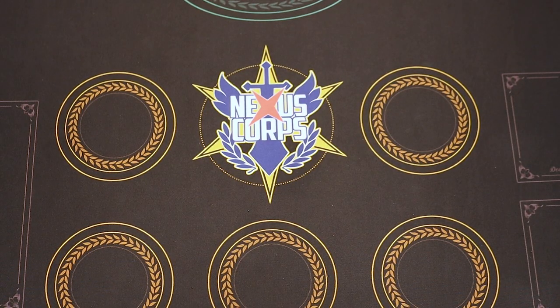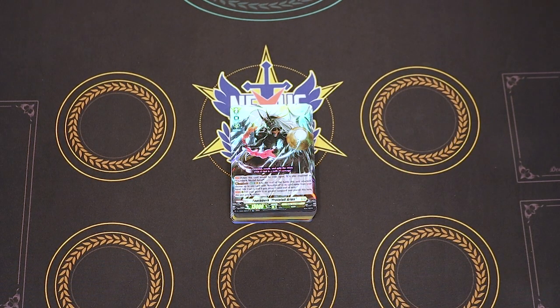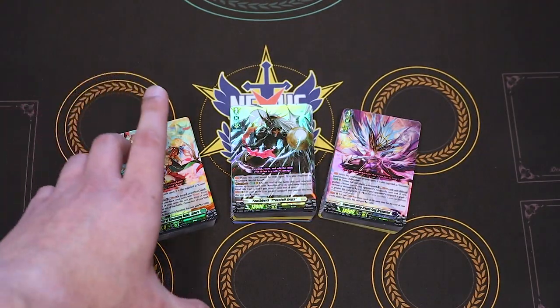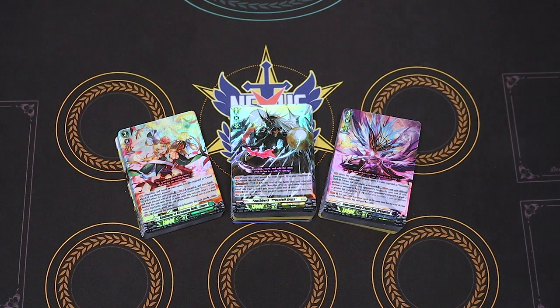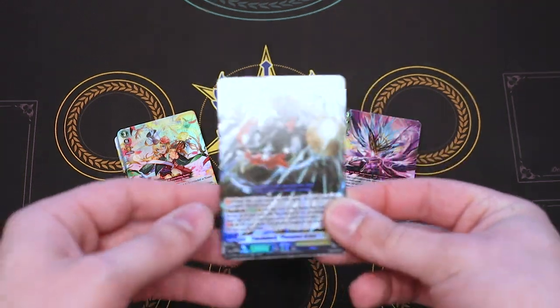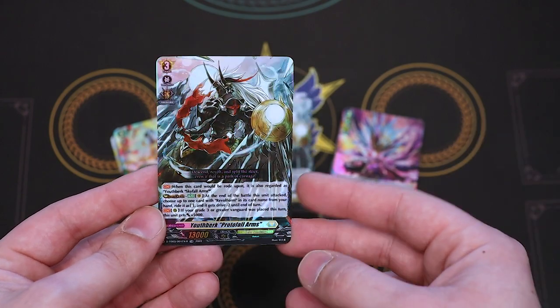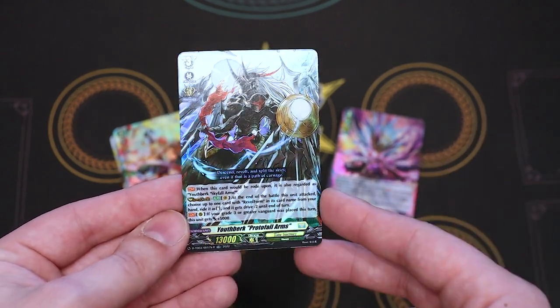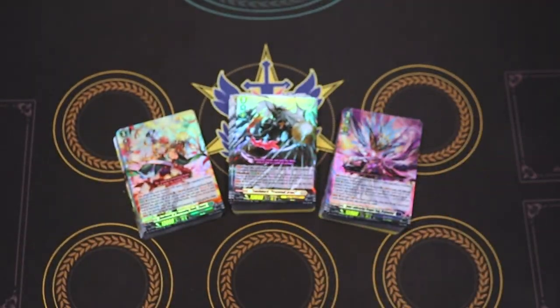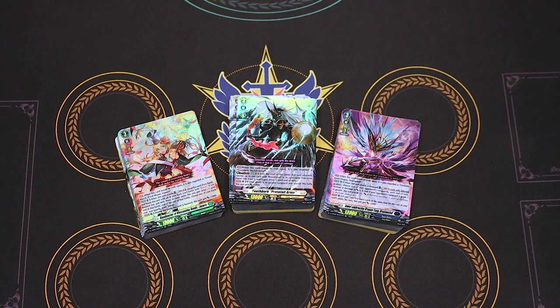So that was it for the unboxings! Let me know what you guys think, what decks you're planning on building, and how you're feeling about Will Dress as a format. I've heard really good things — people saying it's making standard a lot more fun with these new mechanics. I'll be showing an updated version of how to build your Youth Berk deck since I have a lot of Keter Sanctuary stuff, so if you want to see how to update your Youth Berk trial deck I'll make a separate video on that. Thank you guys for watching — like, comment, subscribe, and I'll see you on the next one. Bye!